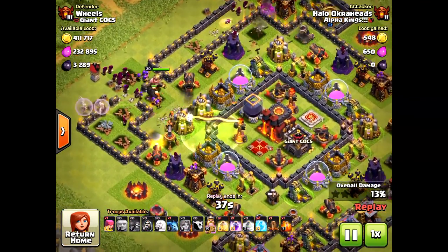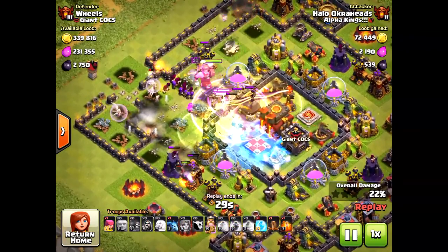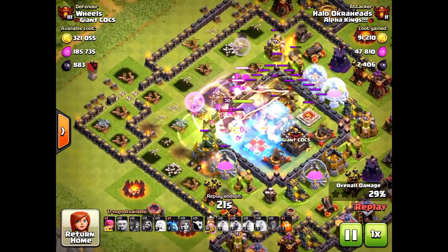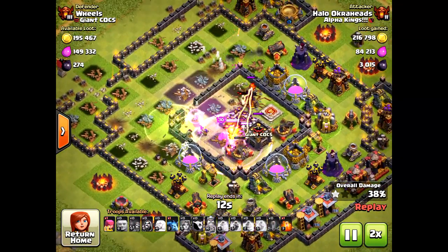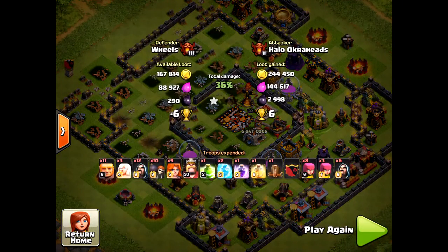The key here is to let the Valkyries do their business. I'm bringing two freeze and one jump, one rage and one heal. The reason I bring two freezes is to take down those inferno towers, because with giants and without the queen you really can't do much at all. I chose to freeze the single target because I was afraid it would lock onto my king. I probably should have froze the multi — I would have had a lot more troops to get the two star. But I was more concerned about getting the dark elixir and that town hall. I made a little mistake there, but no big deal.